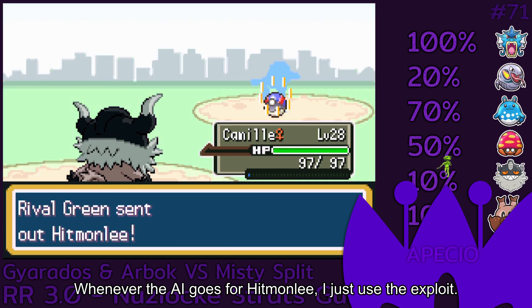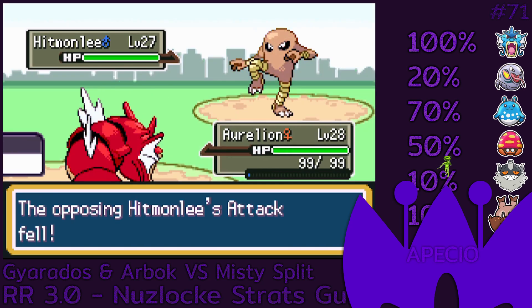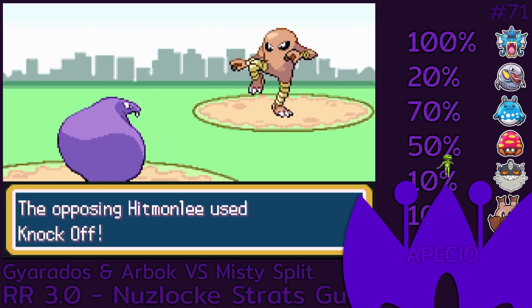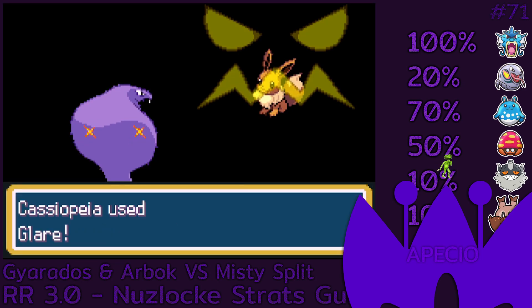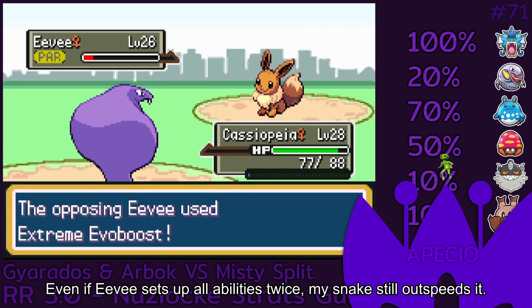Whenever the AI goes for Hitmonlee, I just use the exploit. Even if Eevee sets up its abilities twice, my snake still outspeeds it.